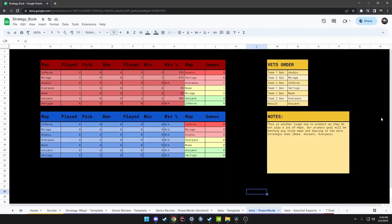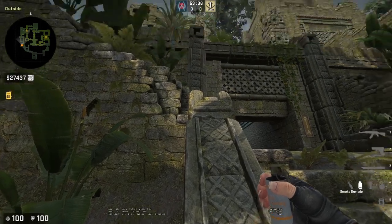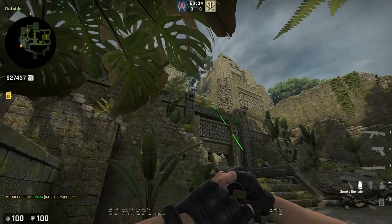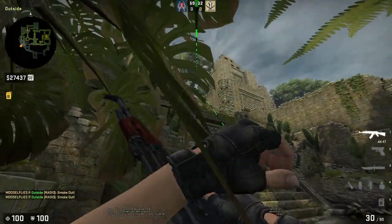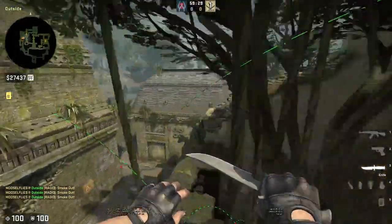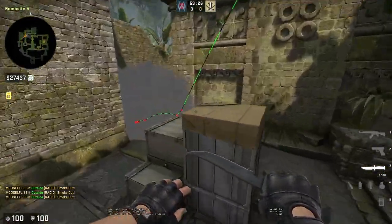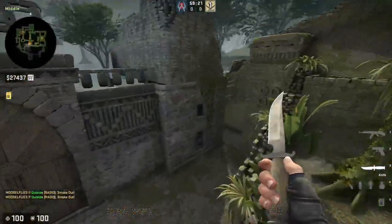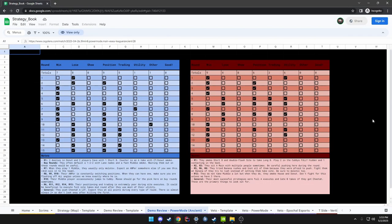Our preparation for this match was the same as usual. The first step was to figure out the map vetoes to determine what map would likely be played. After doing the vetoes, I determined that Ancient was the most likely map, so the next step was to download one of our opponent's demos on Ancient to figure out what their style looked like. Luckily they played this map in their previous match, so we had very recent data.